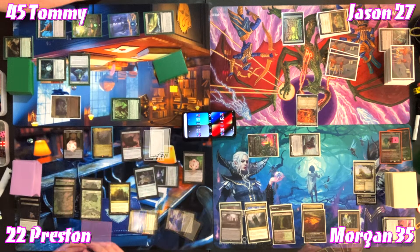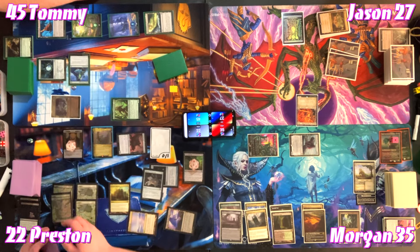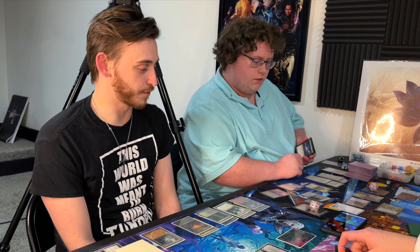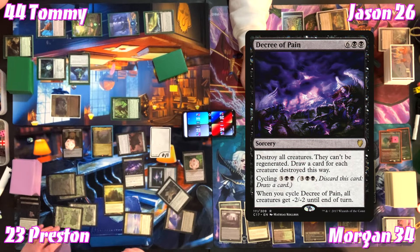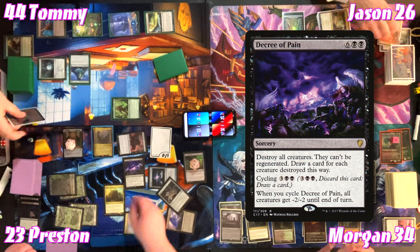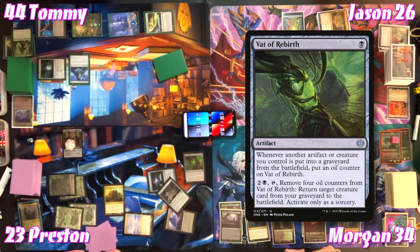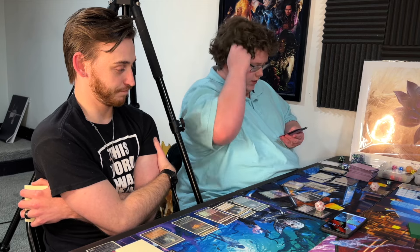Preston triggers Underhanded Designs before the board wipe — Decree of Pain: destroy all creatures, drawing 12 cards. There's a lot of creatures in the graveyard now, so eleven oil counters go on Vat of Rebirth. The table muses that Preston should have just killed one player before doing all that.